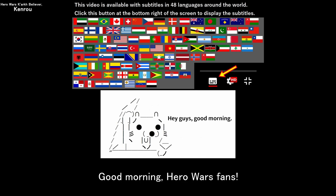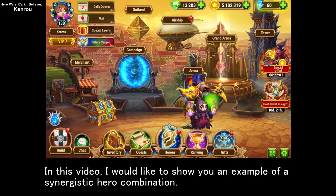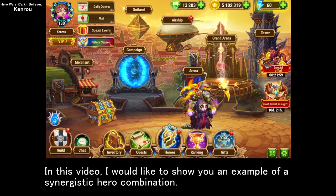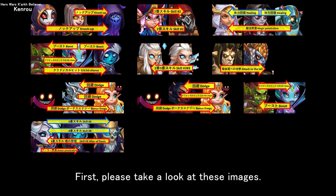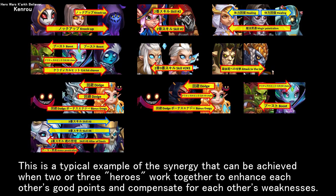Good morning, Hero Wars fans. In this video, I would like to show you an example of a synergistic hero combination. Please take a look at these images. This is a typical example of the synergy that can be achieved when two or three heroes work together to enhance each other's good points and compensate for each other's weaknesses.